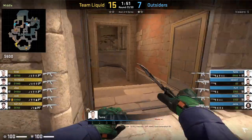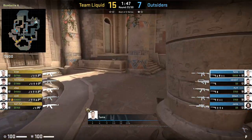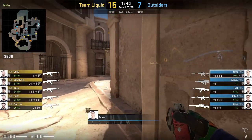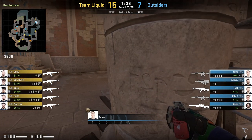Something you can add to your playbook on the A site is this aggressive play from Fame. Fame runs straight to A main, aims at the bottom right of this window, and after a couple of steps does a run and jump throw to flash, then peeks into canals with it. This can be very useful to punish the T-Side if they are playing a bit more aggressive in canals early on.